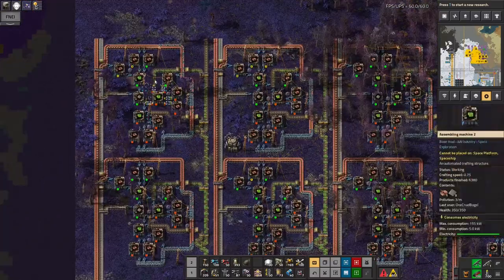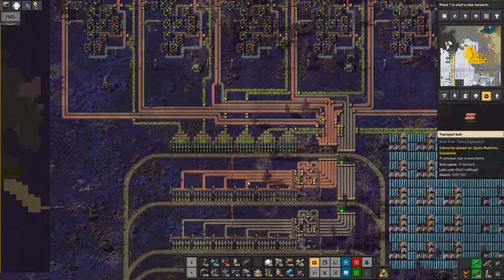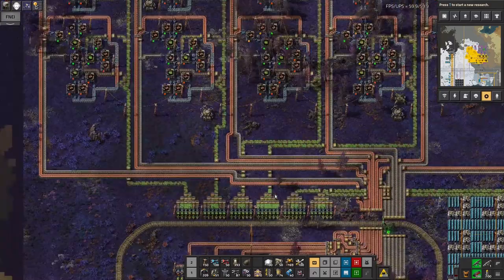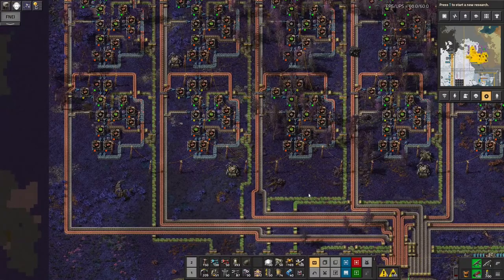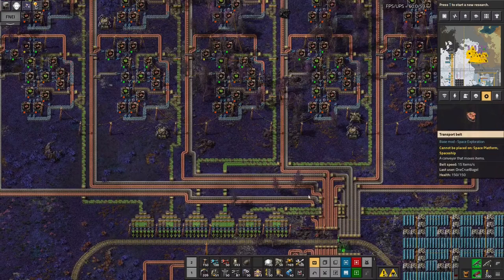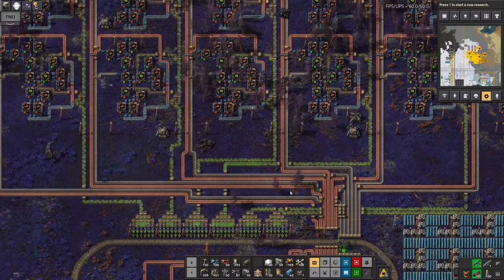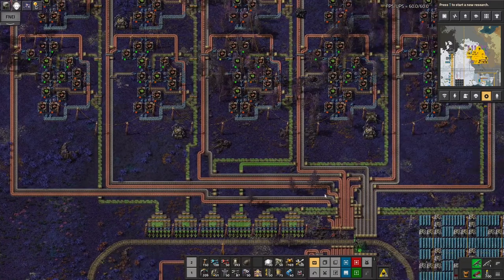These are just copy and pastes of the factories I had running off the main bus. The main advantage of having them here is that it's a single central location for feeding all of the resources into, and I don't have to worry about them going all the way down the bus and then getting used up by other things such as making ammunition. Wiring all these belts through is a little bit of a faff — it's a bit of a mess, as you can see.